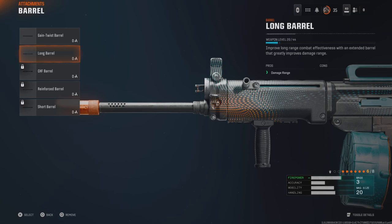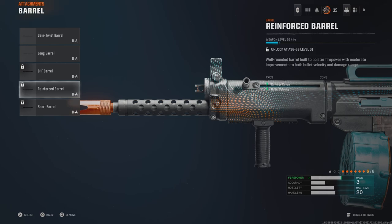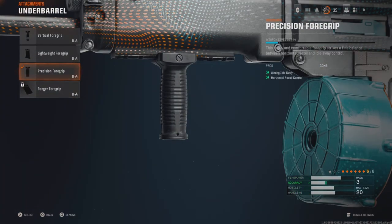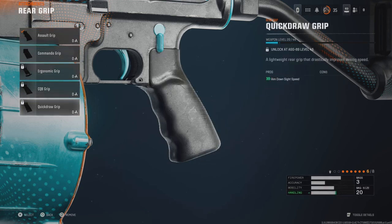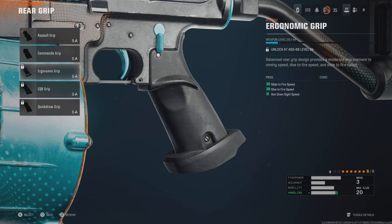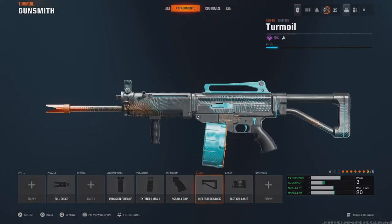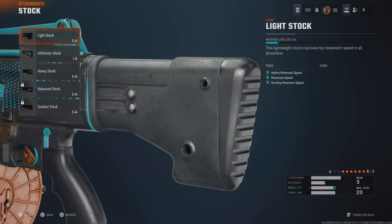I'd go for reinforced barrel if you can get it. It depends on how you want to play — if you're a mobile person who likes to dive and do a bunch of fun stuff, go for the CQB grip or the ergonomic grip. If you're more like me, I'd probably go commando grip — aim down sight and sprint to fire speed. For stock, maybe a light stock, though I haven't been much into stocks.